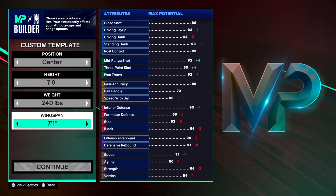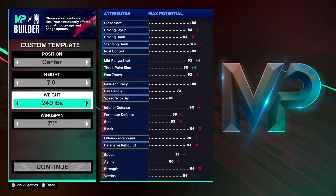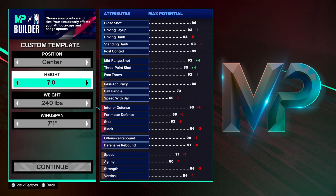First thing we're going to do is bring the wingspan to 7'1, weight 240, center position 7'0.